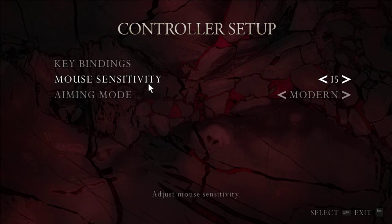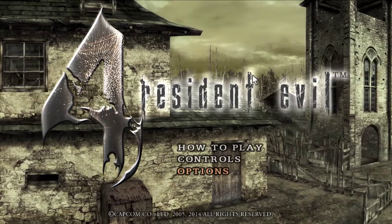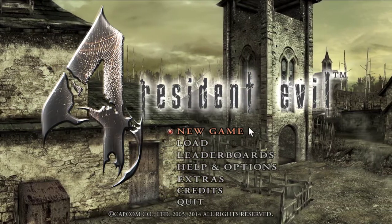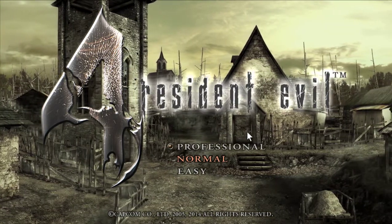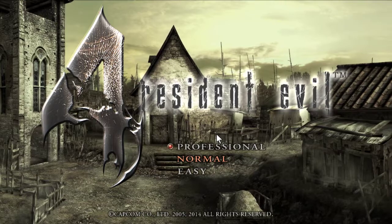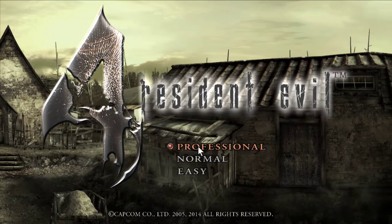I'm playing the PC version, and an interesting thing about the PC version is that it has this aiming mode option. If you select Classic, you are physically done - you have to go Modern. It's some weird arbitrary option meant for mouse aiming, because otherwise you have something called negative mouse acceleration, which means the faster you move your mouse, the less the cursor moves. That's frustrating. If anyone knows why it's a thing, please tell us.